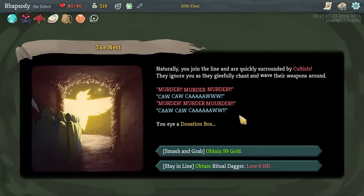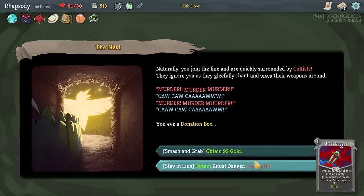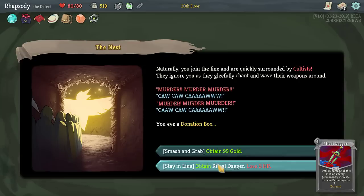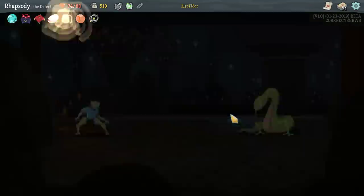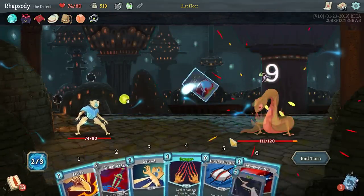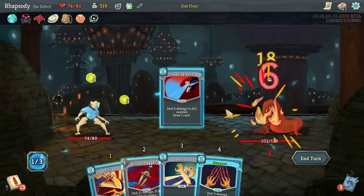You join the line and are quickly surrounded by Cultists. They ignore you as they chant and wave their weapons around — 'Murder! Cool!' We smash and grab for 99 gold, or we can obtain the Ritual Dagger, which would knock the Runic Decahedron out. The Ritual Dagger is a colorless attack: deal 15 damage; if this kills an enemy, permanently increase this card's damage by 3. We're getting this really early on the floor, so I'm interested — let's do it.